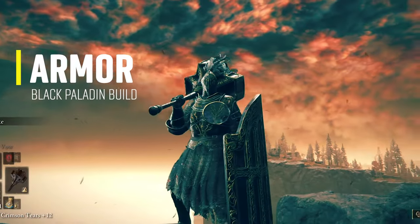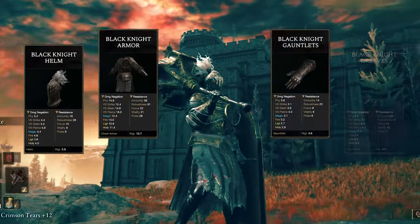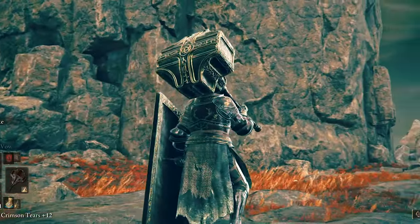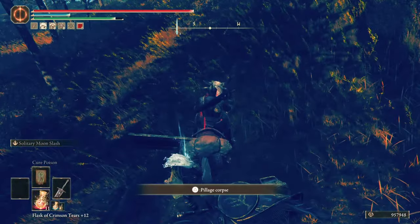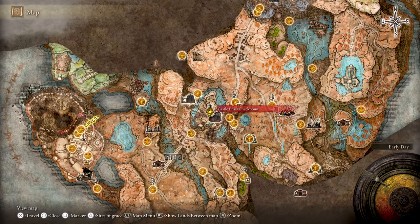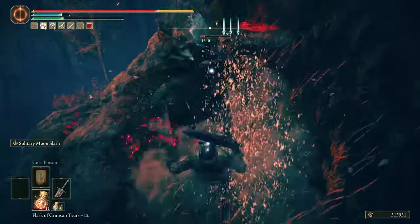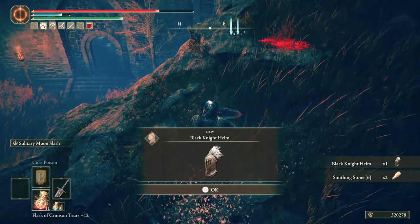The armor of this build is a complete Black Knight set comprised of Helm, Armor, Gauntlets, and Greaves. The details of this armor are beautiful, with all of the golden markings. To get it, you need to do a little bit of farming by defeating Black Knights all around the Lands of Shadow. The best spot, in my opinion, is the Castle Ensis Checkpoint Site of Grace, which has a Black Knight right next to it. Be sure to use the Silver Tear Mask and Silver Scarab Talisman to increase your chances of discovery. With this set you get to 60 poise, so you don't need to worry about it.